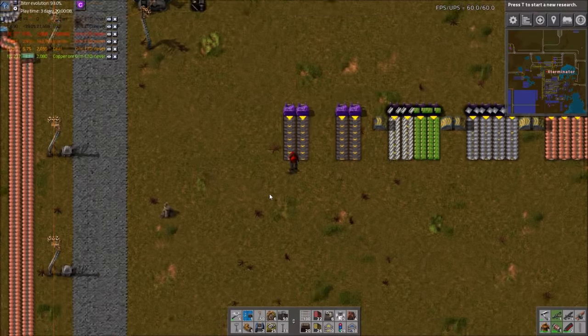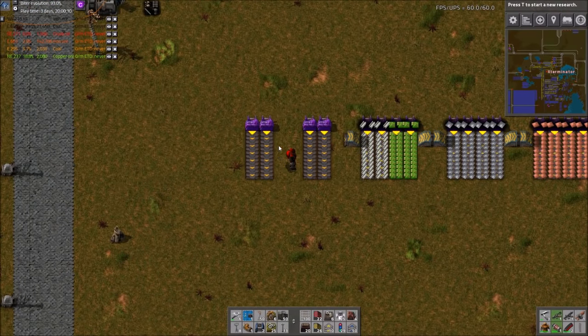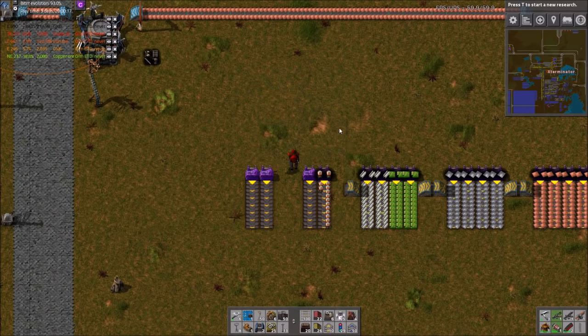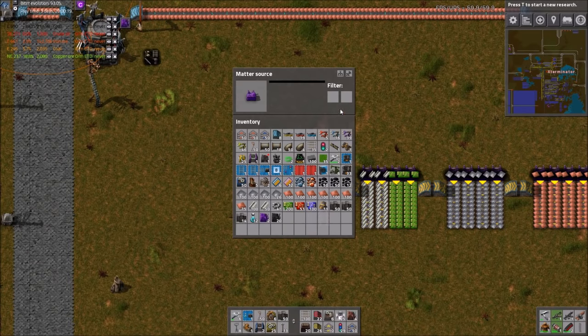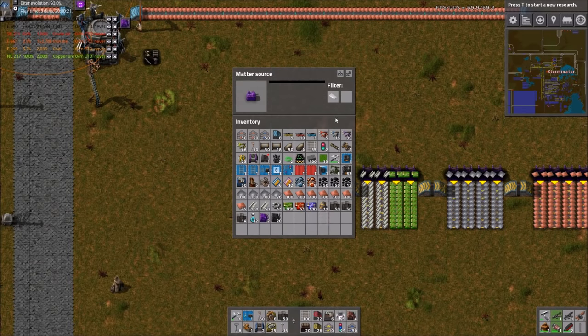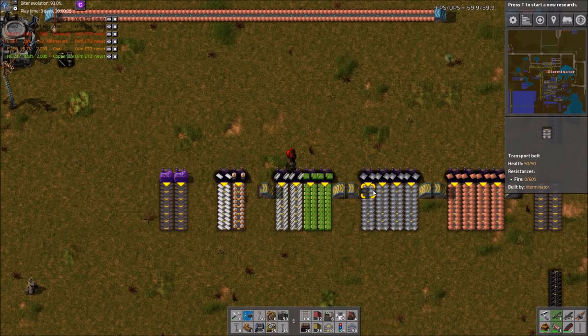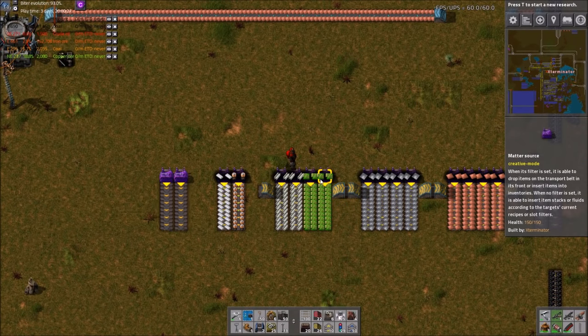Things like batteries and plastic I think are fine to put on your bus if you want to. If you have another way to get them where you need it, that's totally fine as well. But you could totally bus batteries and plastic, preferably on separate belts. And yeah, this is just the creative mode mod I'm using, in case anyone wonders.